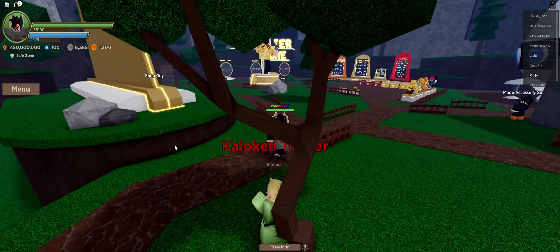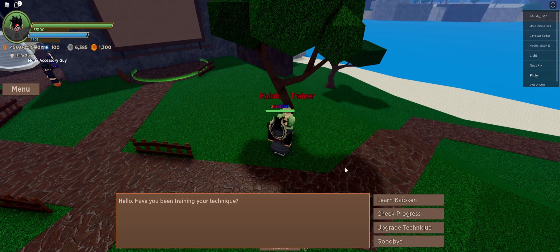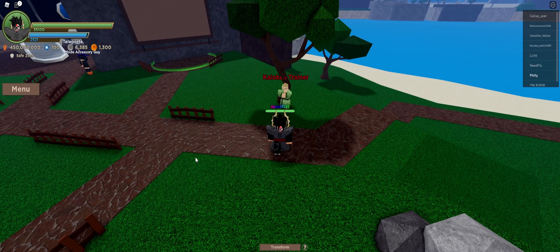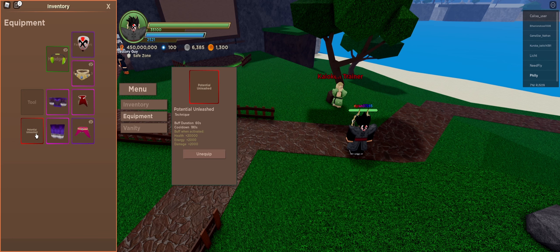So if you come over to this guy when you spawn in, you can do this immediately as soon as you start the game. Come over to this guy — the Kaioken Trainer — and just say 'learn Kaioken.' You need to equip this after you've learned it; it will be in your inventory. Mine says 'Potential Unleash,' but for you it will just say Kaioken.